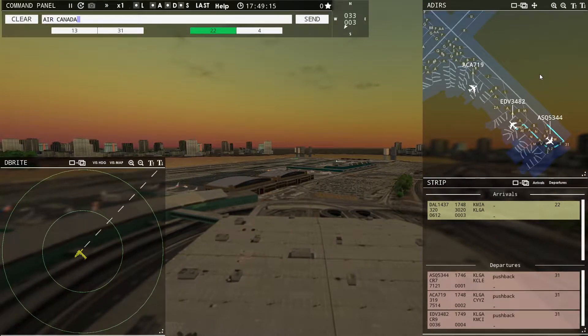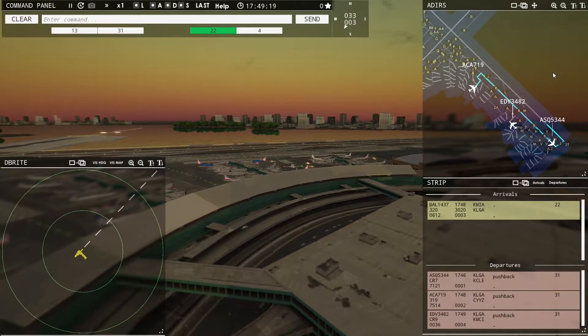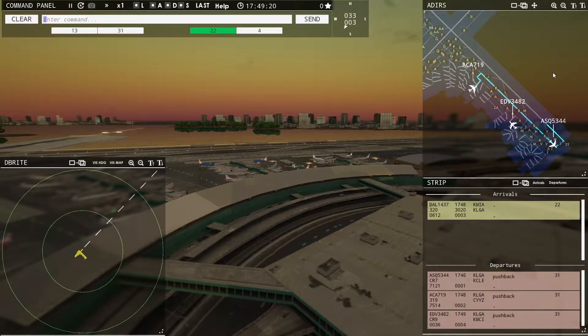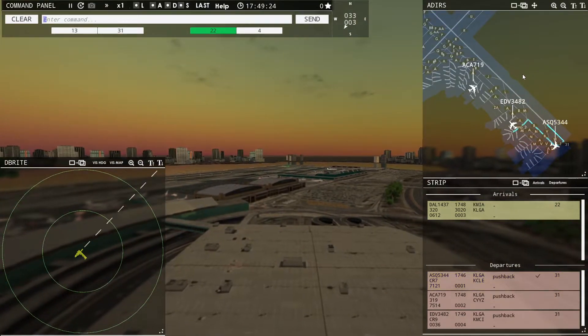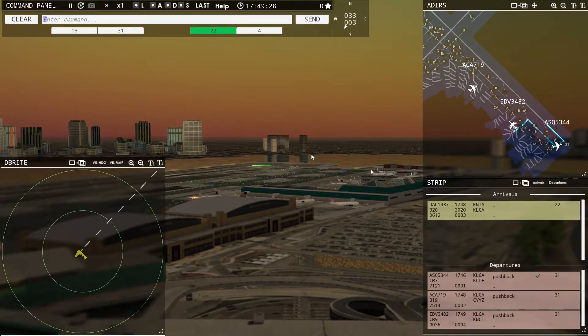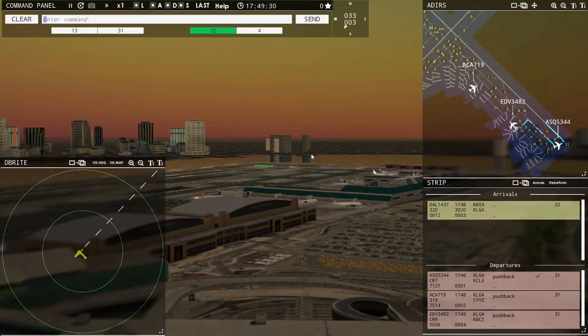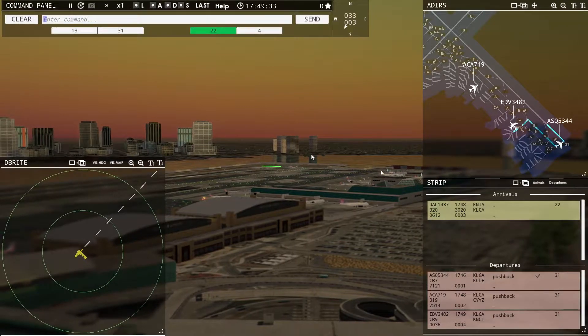Air Canada 719, runway 31, taxi via Bravo. AC 5344, runway 31, cleared for takeoff. Air Canada 719, runway 31, cleared for takeoff.